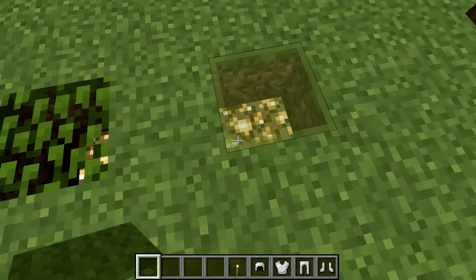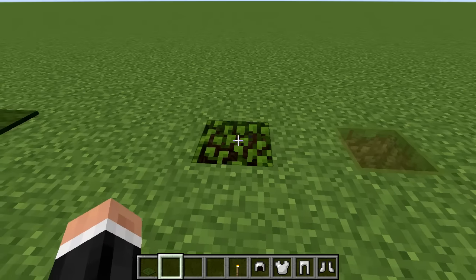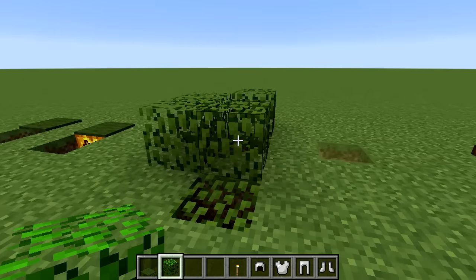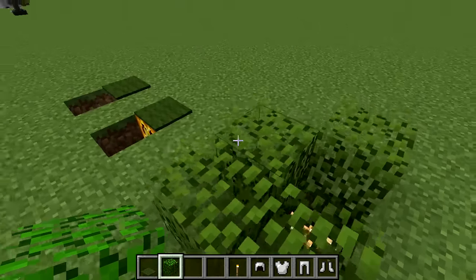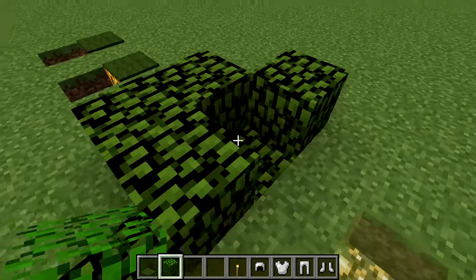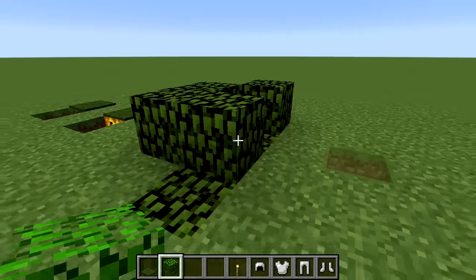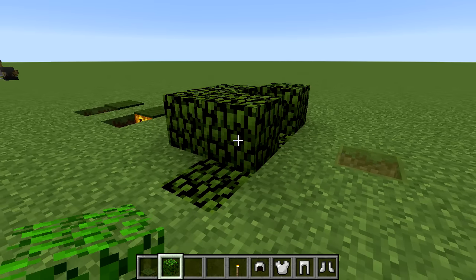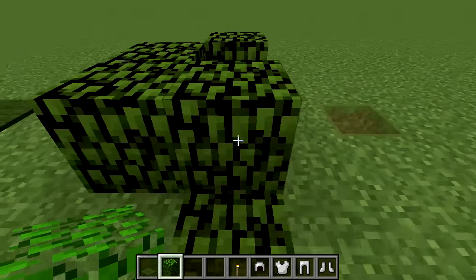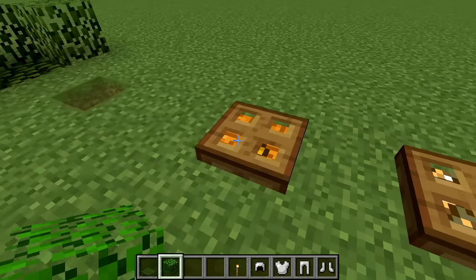Leaf blocks and glass can also be used to hide lighting. Leaves work especially well when surrounded by other foliage as part of a natural build. If you switch your graphics to 'Fast', leaves become opaque-looking but they are always transparent to light regardless of graphics settings — the light will always come through a leaf block.